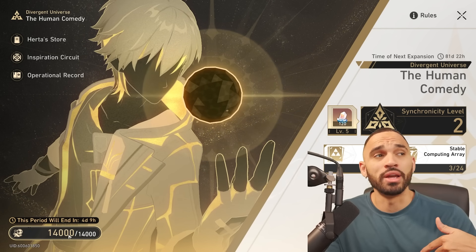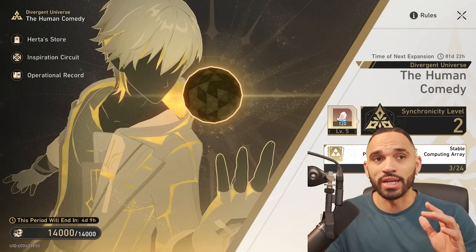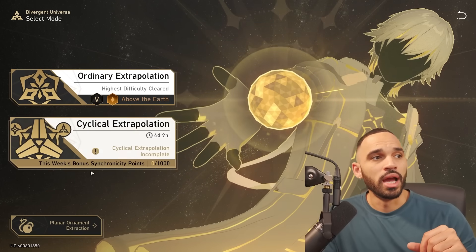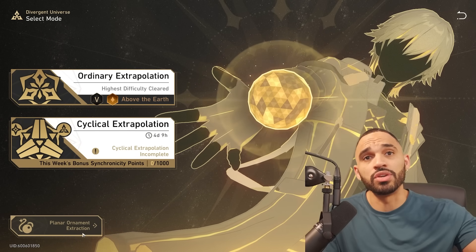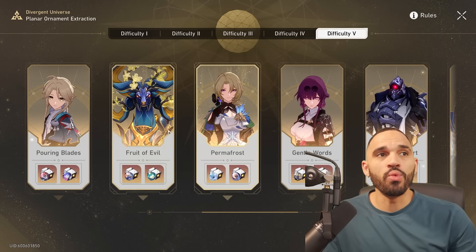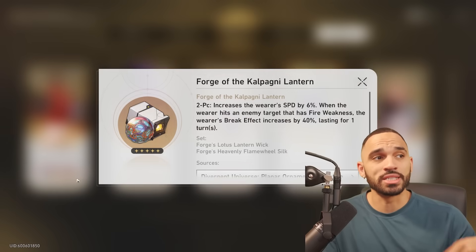After you clear through that one time, it's going to ask if you want to save the file — save the run and retain all the buffs. Once you do that, you come over to 'Start Game' down here. Then bottom left, it's called Planar Ornament Extraction. Just want to let you know, you don't even have to navigate here — there's a shortcut option in your daily screen. We'll go over that too. Now in Planar Ornament Extraction, you have all the bosses available depending on the ornament set you want to farm.